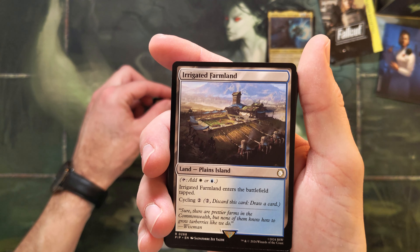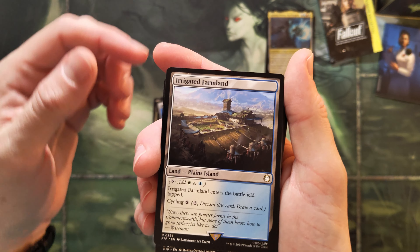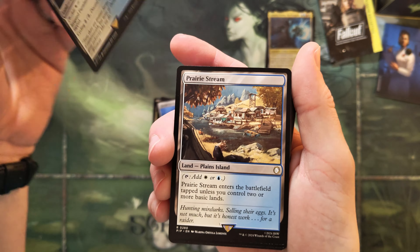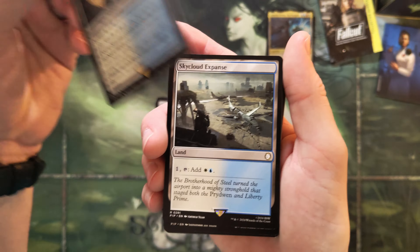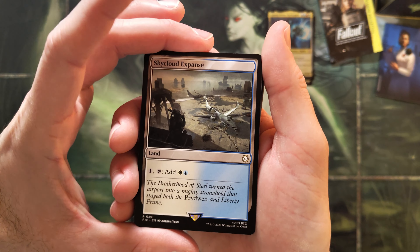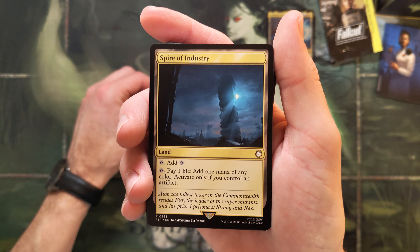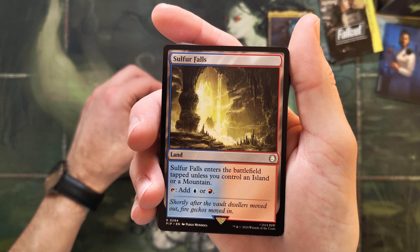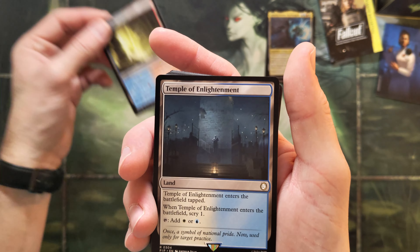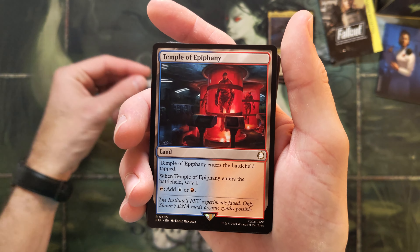An exotic card here we go — Glacial Fortress, let's go! Cool lands. I should have kept my mouth shut — sure, you can fetch them, you can cycle them, but nonetheless more of a bummer land. Prairie Stream — at least Possibility comes into play untapped. Slim chance. Sky Cloud Expanse — why did they print these? Spire of Industry — sure. Sulfur Falls — that's a cool land.